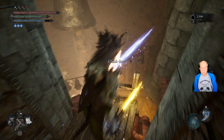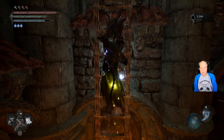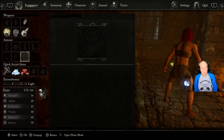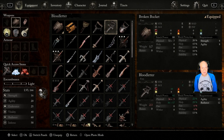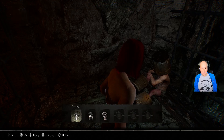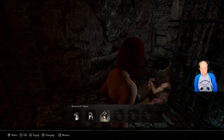I would suggest going down and resetting at the vestige. You want to strip everything off and climb back up here — take everything off. Then in your main right hand, put the Broken Bucket on. Whip out your lantern again, cross over, and talk to him. You'll do the gestures — let each gesture complete before going to the next one. You want to greet him, point downward, and then do the Bucket Lord's Salute.